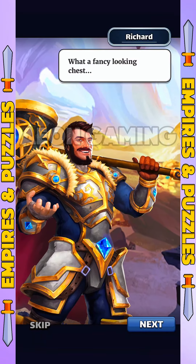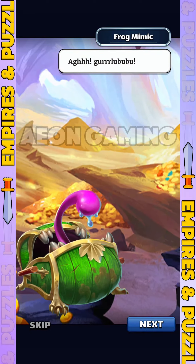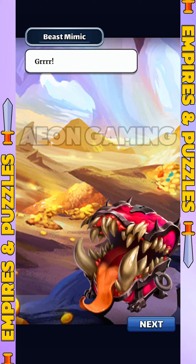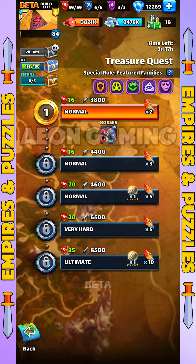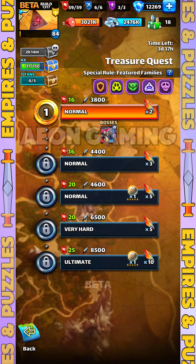The first update is Treasure Quest, where this quest is quite similar to the rare quest event in general, where you can get alpha ether material that you can use to limit break your heroes. For a complete explanation of the gameplay and rules, I will show you in a separate video, so don't forget to subscribe.